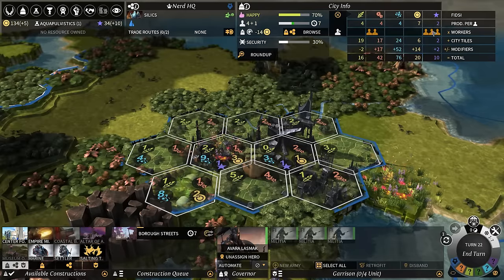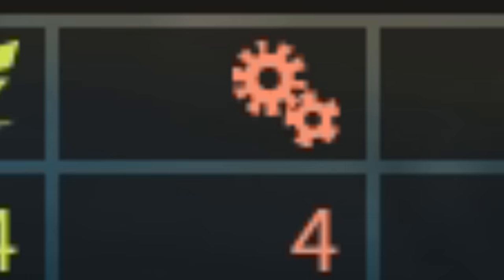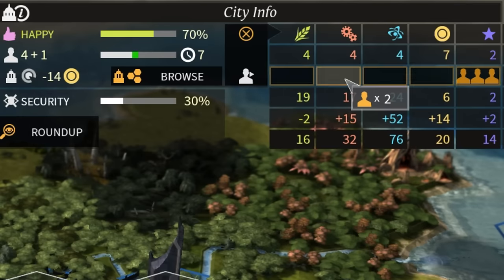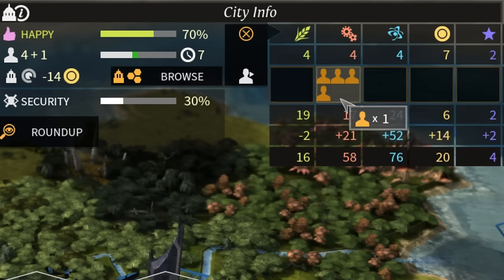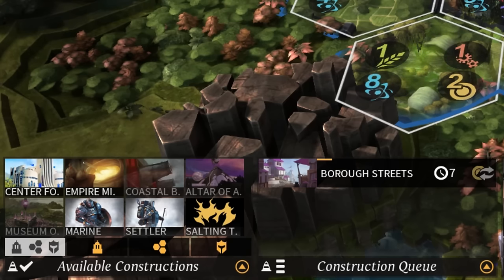So here's how the game is played. Cities work off of four main tile resources called FIDs, which are present in every Endless game. You got food, industry, dust, and science. Food affects how many new workers you get, which you can move around to make more resources in a city. The more food you have, the more workers you can maintain and the faster they'll grow. Industry represents how many factories or sweatshops your city has. The higher the industry, the faster your city can make buildings and units.